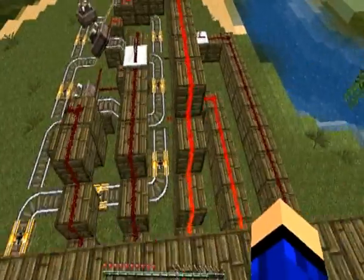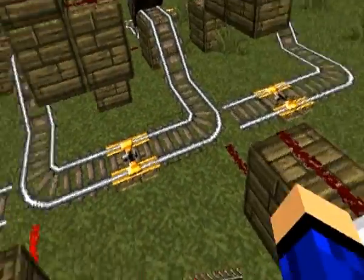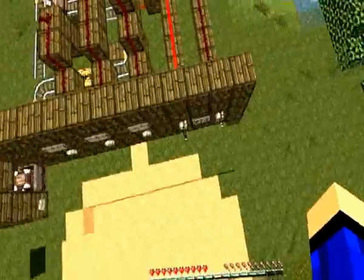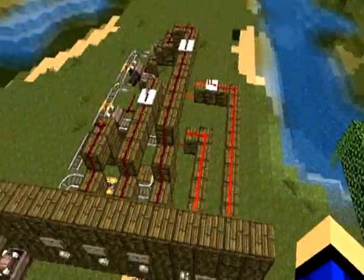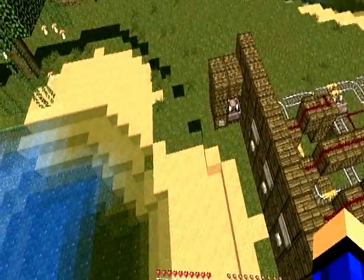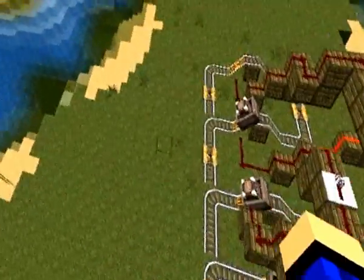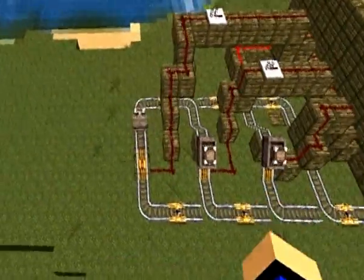For number three, you need to have that track change as well. You need to pull the second lever as well as the first one, so you've got both of them activated and changing the track there. You can send that one back, and it should go back to there.